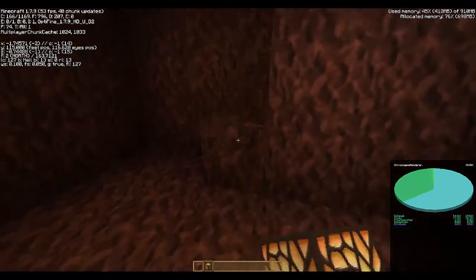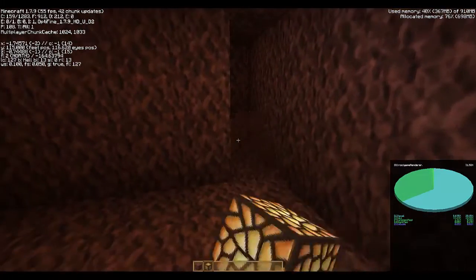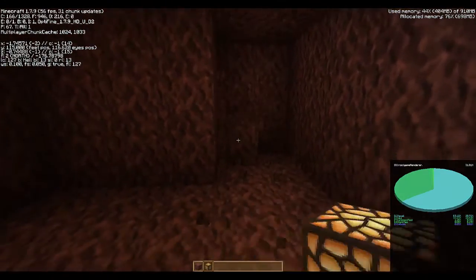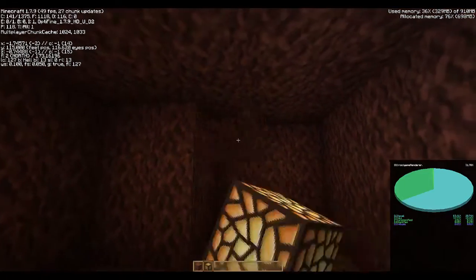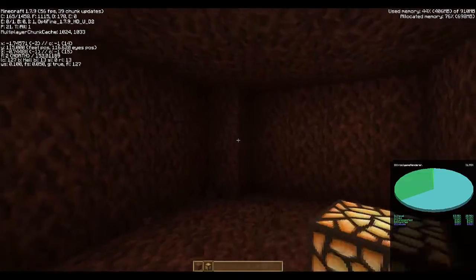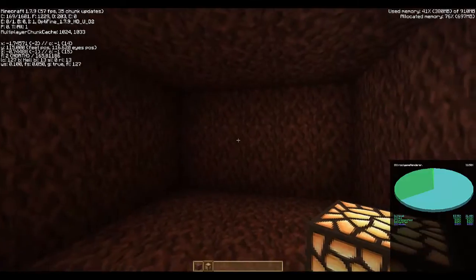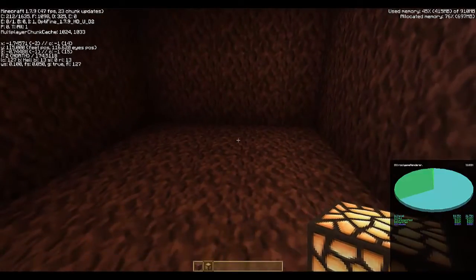For those of you who don't know, portals in the nether and portals in the overworld are matched up. The difference is only that portals in the overworld — the coordinates are eight times the number they are in the nether. For example, right here you can see that I'm at negative 1.7 on x and negative 0.7 on z, so I'm very close to 0,0. In the overworld, 0,0 corresponds to 0,0 in the nether. But for example, if I went to 8,8 in the nether, that would correspond to 64,64 in the overworld.